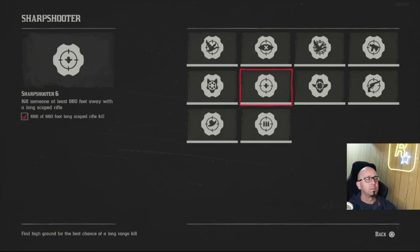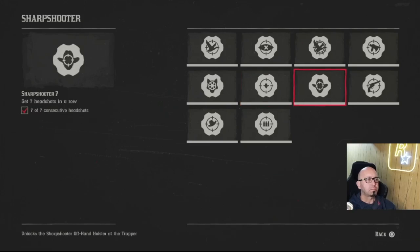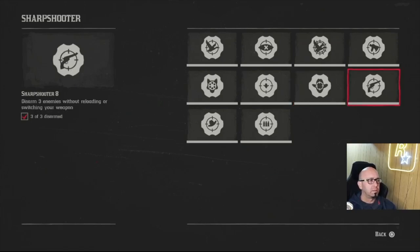I did the long-range challenge with John down at my favorite gang hideout, Gap Tooth Breach — get so far away I could hardly see the guy. That wasn't too bad. Basically find a gang hideout and get really far away using your scope. That's also where I got seven headshots in a row. Disarming was really tough — it's glitchy.